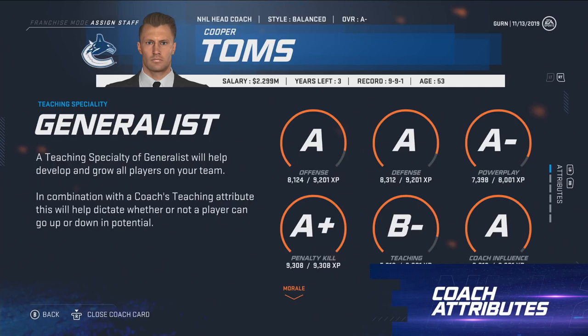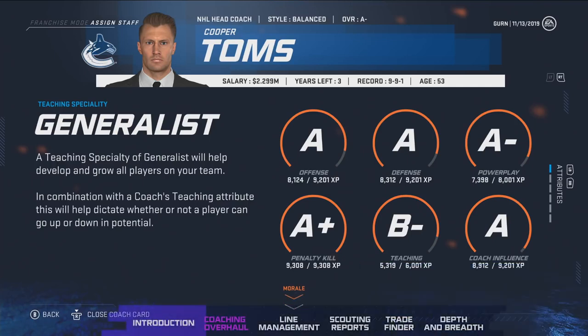With coach attributes, we have six key attributes: offense, defense, power play, penalty kill, as well as teaching and coach influence. Here you can see a coach with an A offense, A defense, A minus power play, and A plus penalty kill. With the coach having this high ability in these four attributes, during those situations in game and in the sim engine it'll have a positive effect. Conversely, if this coach had an E across the boards for those ratings, it'll have a negative impact in those situations.